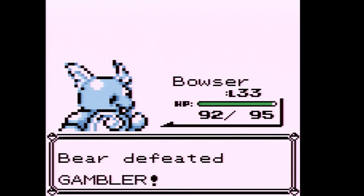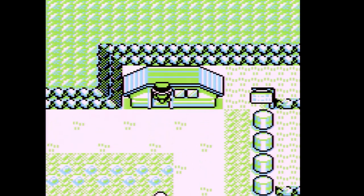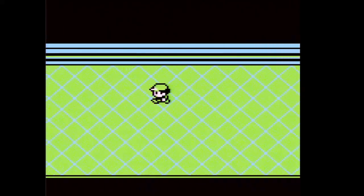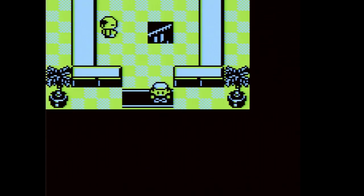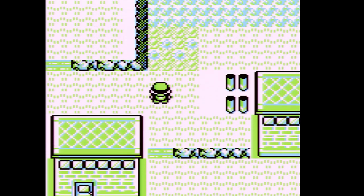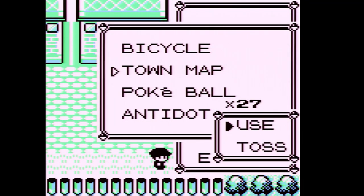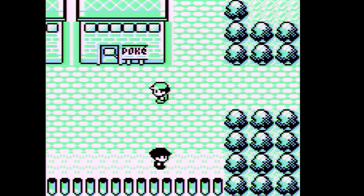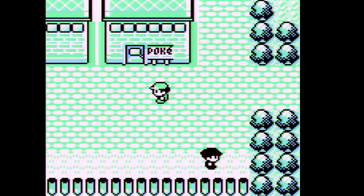Personally I prefer Poliwrath over Politoed anyway. This is the last time we hear this music in the whole game — it's a nice little send-off. This right here is Route 7, which is what I was confusing earlier. You can find the same Pokemon on Route 7 as Route 8. And we are now in Celadon City! This is a good time to cut off this part. Next time we'll explore a little bit of Celadon City — see you guys then.